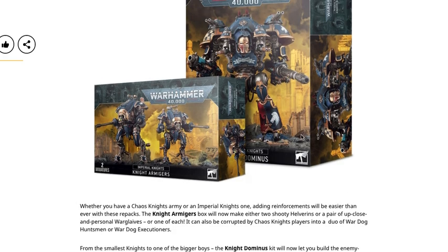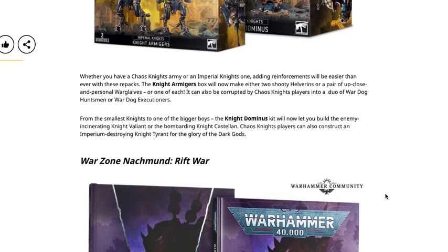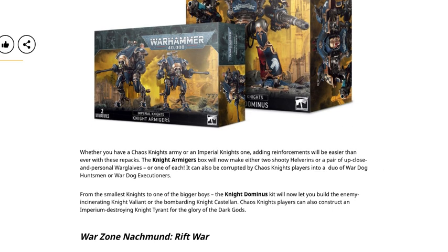Whether you have a Chaos Knights army or an Imperial Knights one, adding reinforcements will be easier than ever with these repacks. The Knight Armiger box will now let you make either two shooty Helverins or a pair of close-combat War Glaives — or one of each. It can also be used by Chaos Knights players to build a duo of War Dog Huntsmen or War Dog Executioners. They've repacked the Armiger kit so now you'll have all the weapons for all configurations, making it ideal for magnetizing.